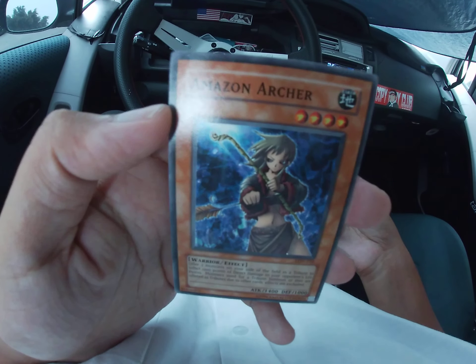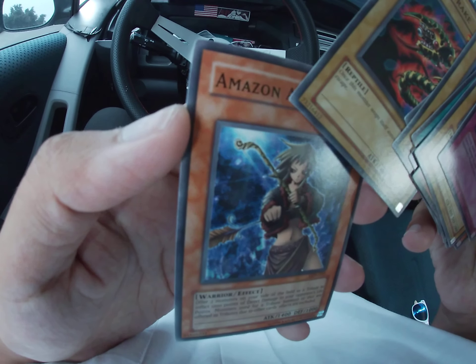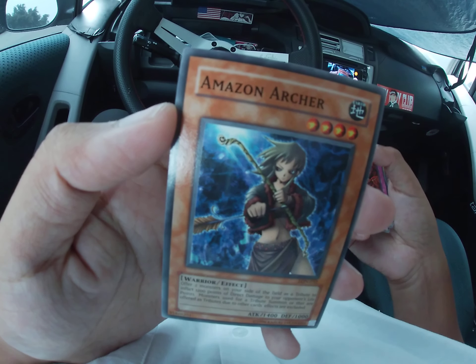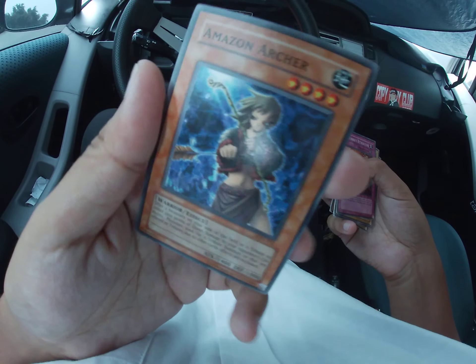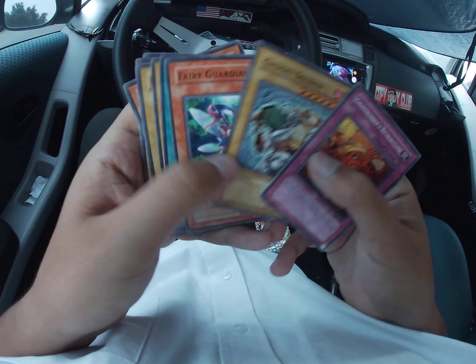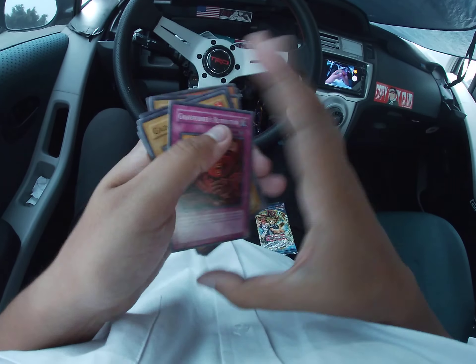We'll take an Amazon Archer, which they changed to Amazoness Archer in the reprints, or Heratas. So yeah, 80 bucks right there. 80 bucks.